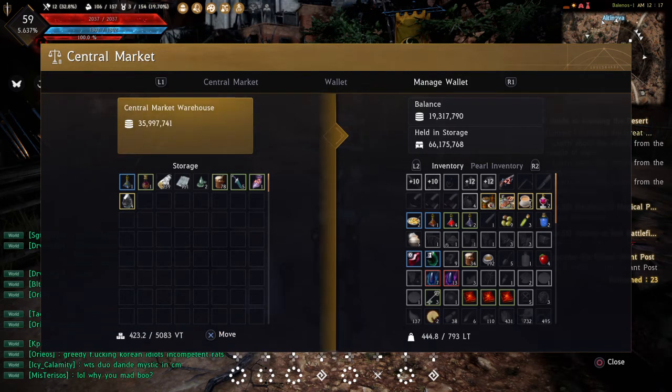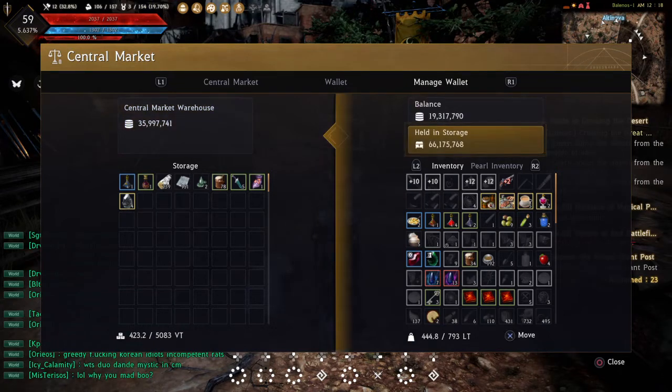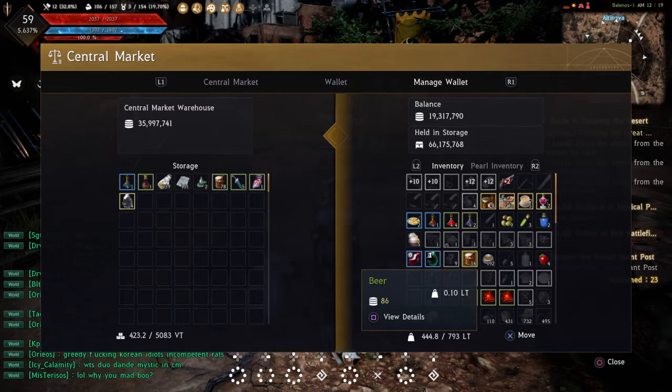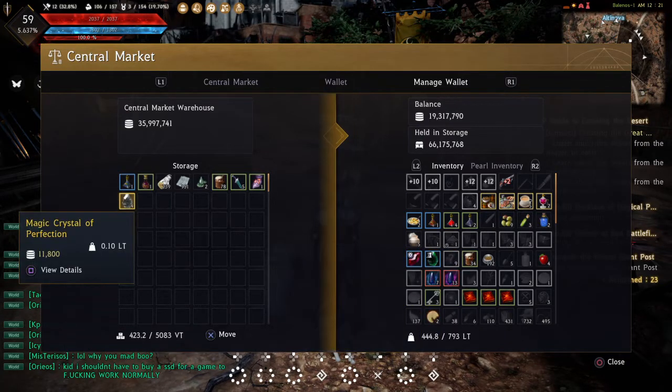If I press circle, I will lose the maid regardless of whether I have transferred something from my inventory to my storage or not. Maids work like this: you can transfer any item from your inventory, no matter the weight limit, from your inventory to your storage, and the same applies going from your storage or warehouse back to your inventory.